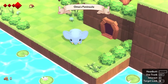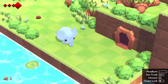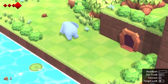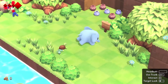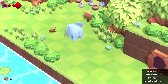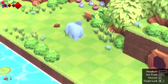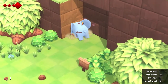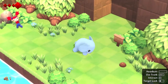Oma's Peninsula. Control to use your trunk, direct aim and target lock. No, it's a turtle! I don't want to hurt the turtle. They wanted to teach me how to turtle. This game is a 10 out of 10 for me for turtle inclusion. Oh, he turned into a rock basically. Sorry about that, turtle friend.